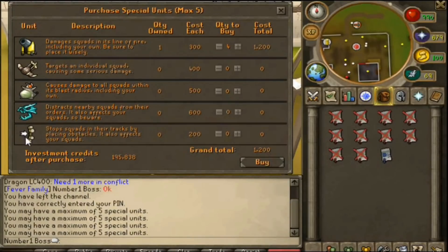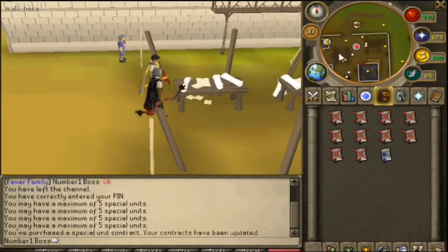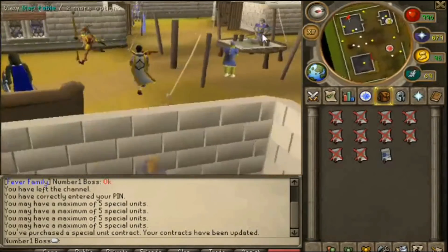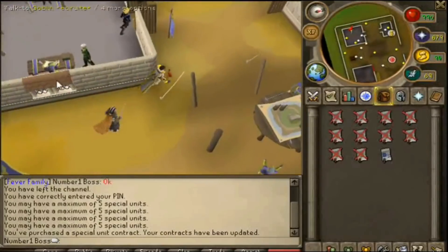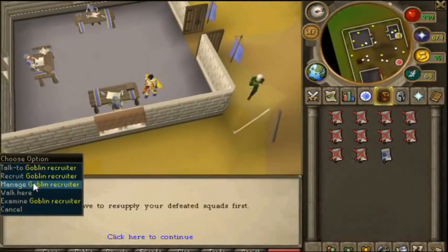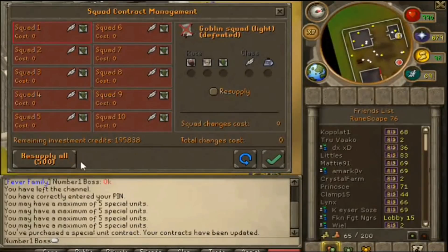You could even purchase special units with these investment credits. Special units had much different mechanics than your normal light and heavy foot soldier units. Light units were weaker in combat but faster and could gather supplies and escape enemies, whereas heavy were slower but obviously better at combat. As shown in this clip, if your units were defeated in a game, you would have to use investment credits after the game in order to resupply them.